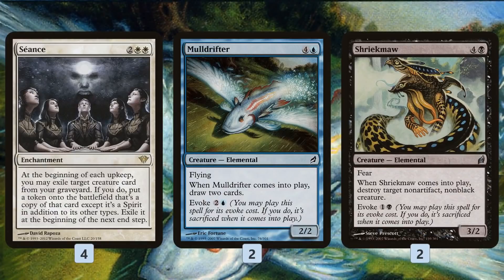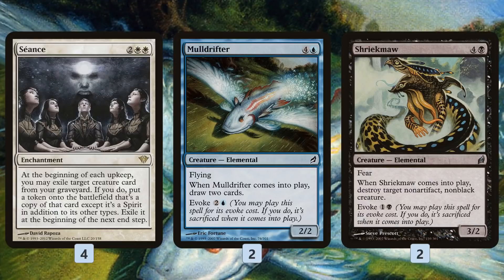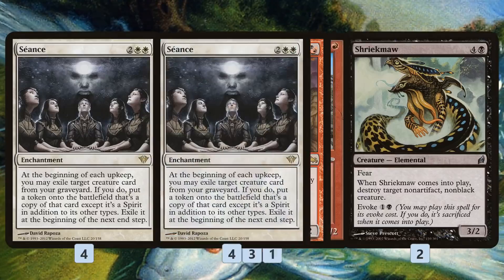Two of the easiest cards to use with Seance are Mulldrifter and Shriekmaw, because they have evoke. We can cast them for their evoke cost, which gets us their enter-the-battlefield trigger — drawing a couple cards with Mulldrifter, killing something with Shriekmaw — and it puts them into the graveyard. Then on the next upkeep we can get back Mulldrifter to draw two more cards, or get back Shriekmaw to kill something else. It's a natural synergy that generates a lot of value, cycling through our deck and killing our opponent's stuff.